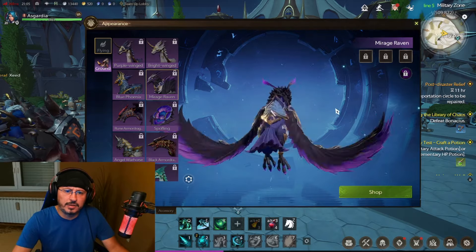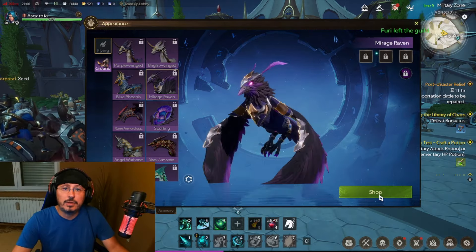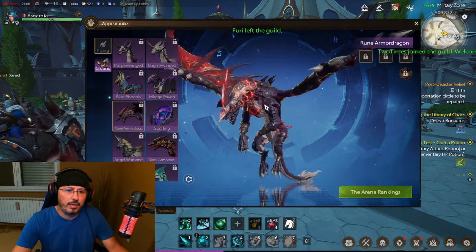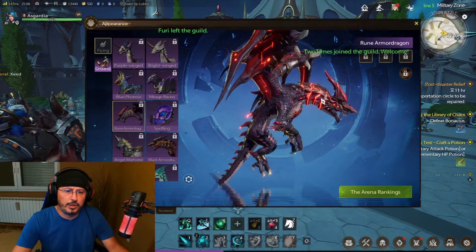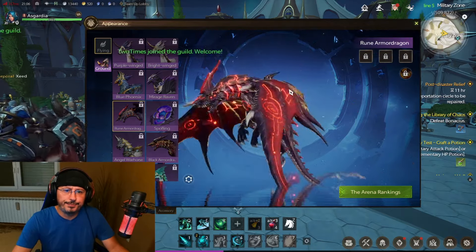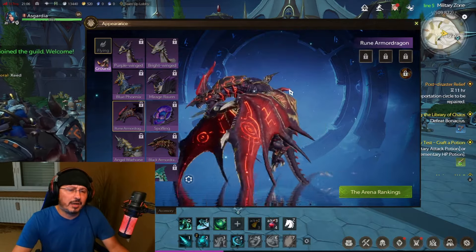You can get Blue Phoenix from the achievement. A Raven — oh, this one is nice guys, this one is looking really good. You can get it from the shop. Let's go with the Rune Armored Dragon — wow, this is looking dangerous! Beautiful runes on the wings, look at this amazing graphic design.